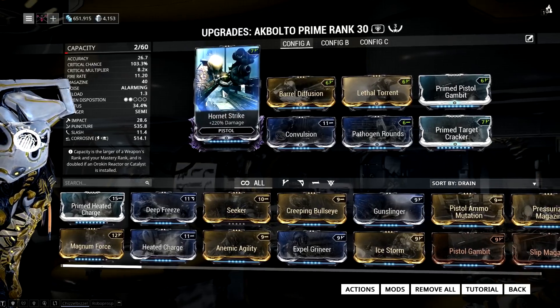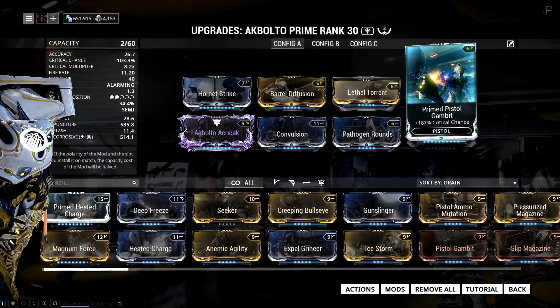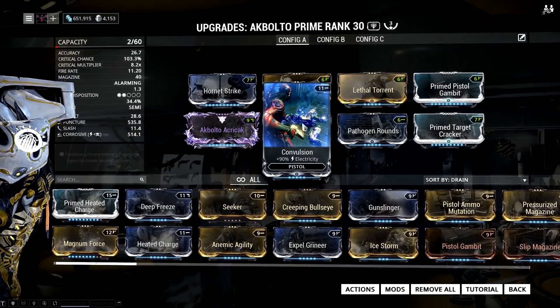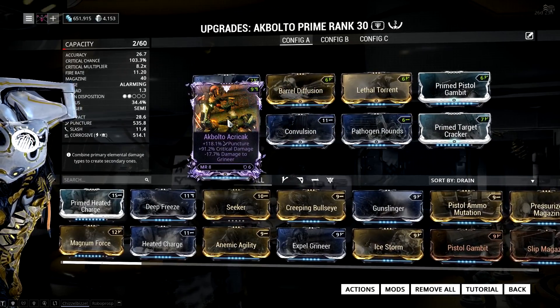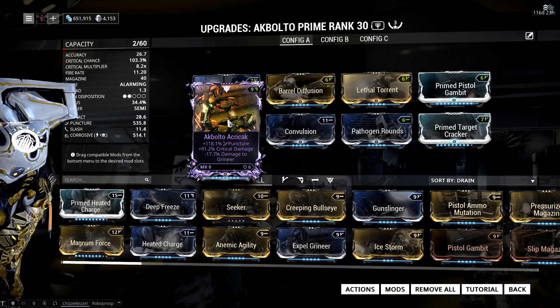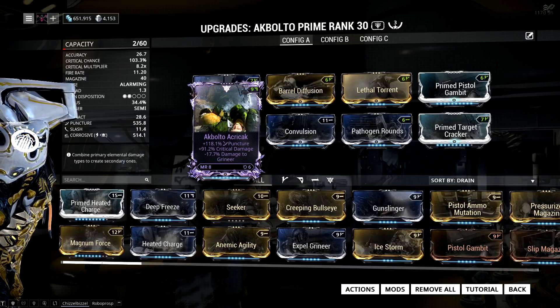The mods are pretty straightforward: Hornet Strike for damage, Barrel Diffusion for multishot, Lethal Torrent for fire rate and multishot, Prime Pistol Gambit for crit chance, Prime Target Cracker for crit damage, then Pathogen Rounds with Convulsion for a lot of corrosive damage, and finally my riven, Agbolto Acry Crack, which adds a ton of puncture damage and a lot of crit multiplier at the cost of doing slightly less damage to the Grineer — which is not a big deal because the weapon does a ton of puncture damage, which is really good versus armor.